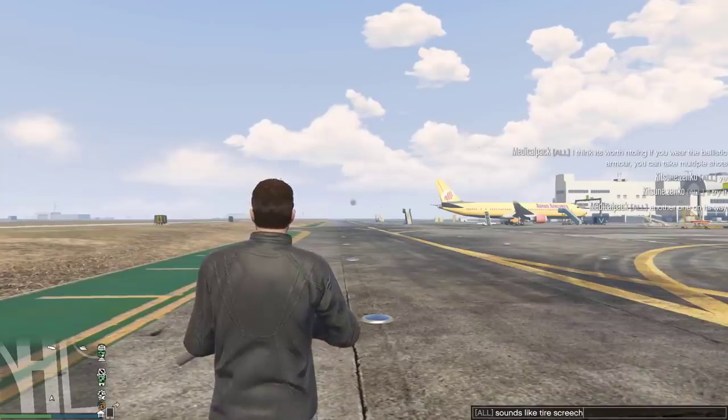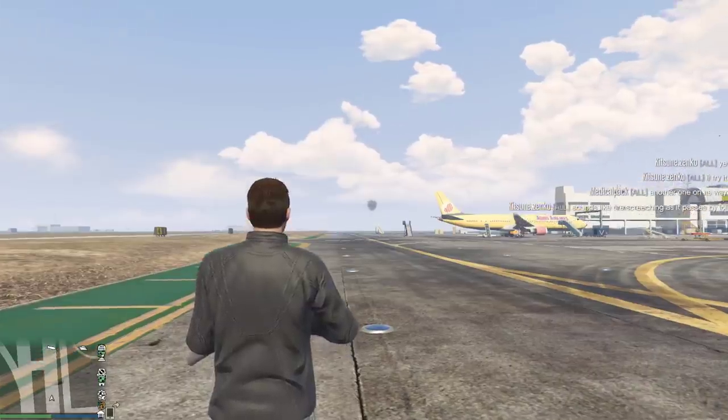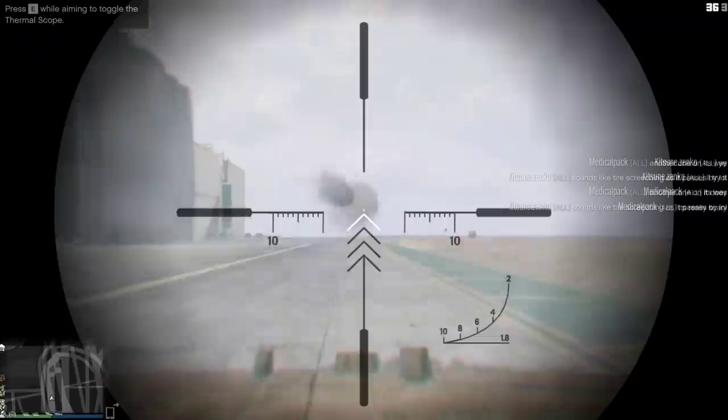Interestingly, the explosive sniper will not take down a missile for some reason. You can clearly hear the explosion sound effect of hitting the missile, but as you can see, the missile is still happily travelling along.